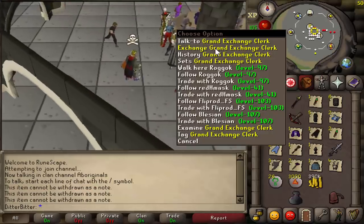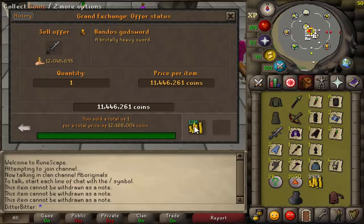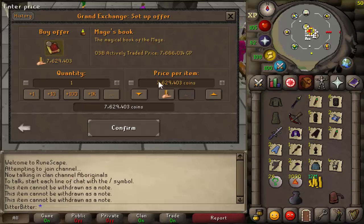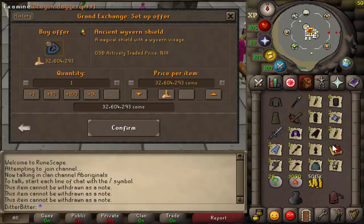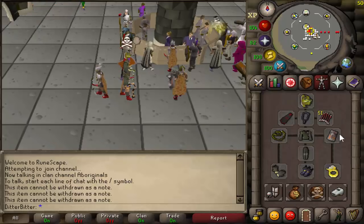With that BGS smite we now have a lot more money, which means we can get more upgrades. The BGS sells for 12 mil. We're going to get ourselves a mage's book for around 7,800k. I do eventually want to upgrade to the Ancient Wyvern Shield, which is basically a mage's book and a DFS in one - it has the offensive and defensive bonuses so I won't have to do a shield switch.